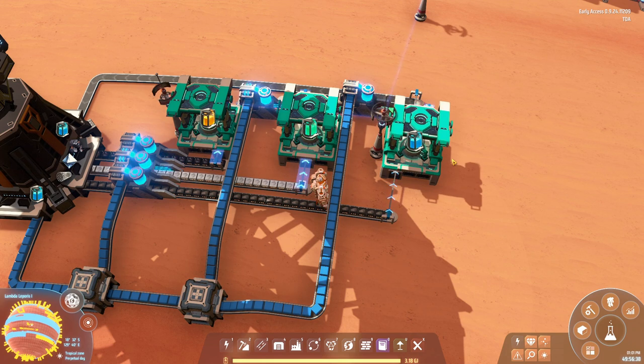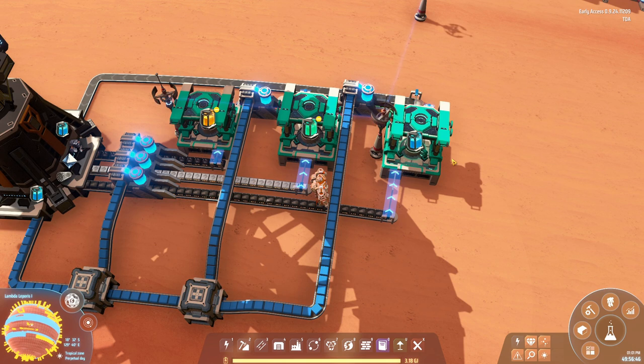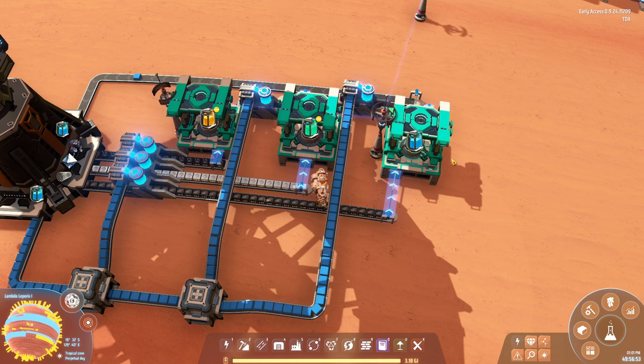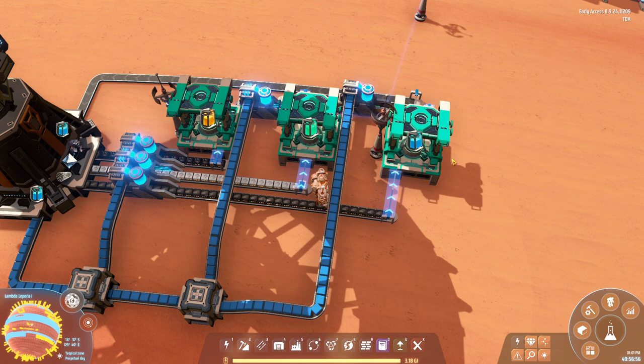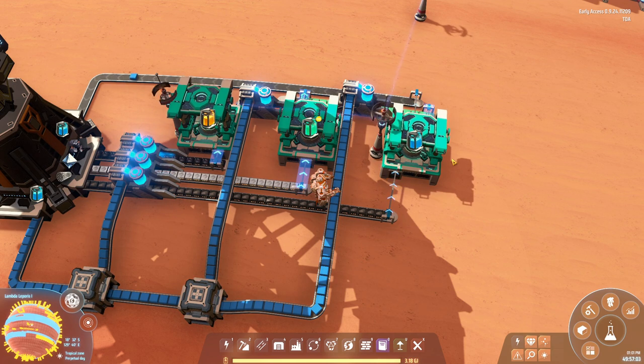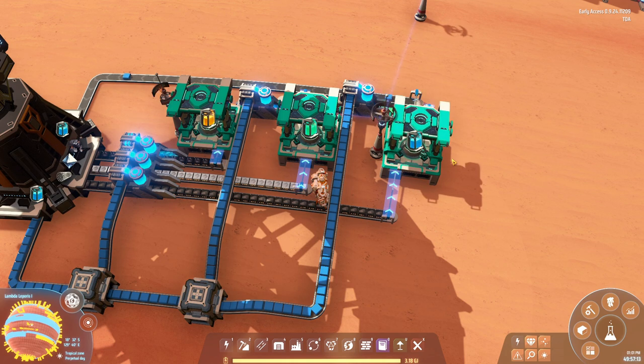Think, for example, about white science. If you simply put the proliferators in the last science facility - or just before the last science facility that combines the five different researchers into white science - and you make sure all of those researchers are being buffed by a proliferator, you're effectively producing not four white science per second but five white science per second. The only thing you did was add a few proliferators near the end of your production chain. That is where I think you should start - the end of your production chain.